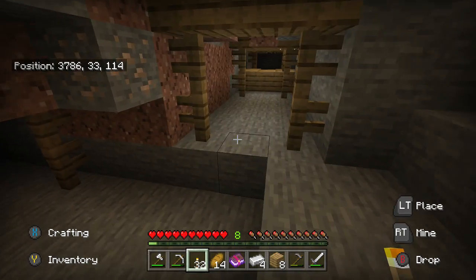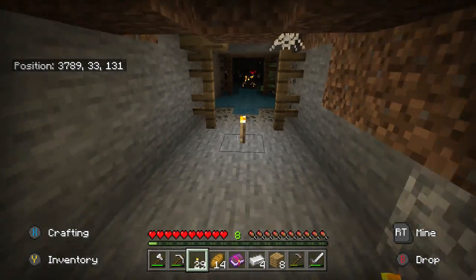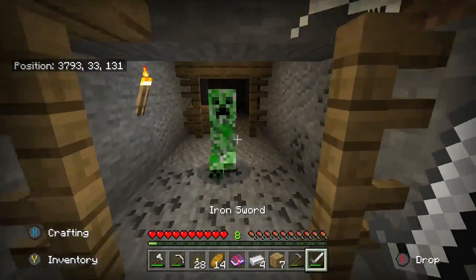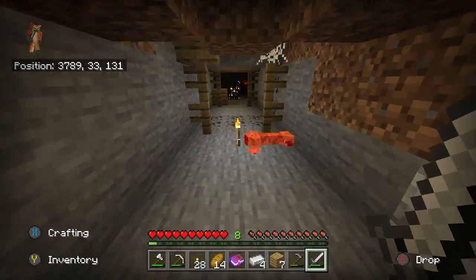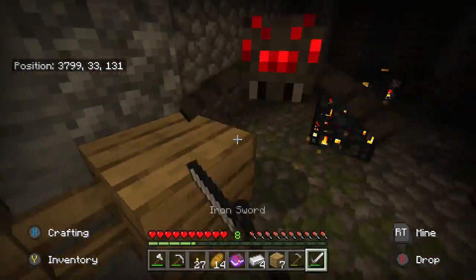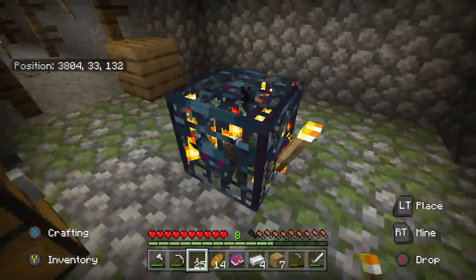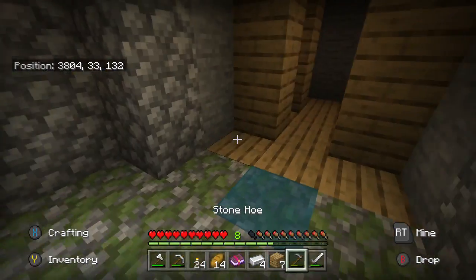Oh, new area! Oh my gosh, there's a spider spawner right there! Are we that lucky to actually just find one? Why is it glitched like that — there we go. Don't blow up please. I'm just going to run in there, place the torch, and then back out. Even though it's spiders they will still hurt me. Oh no, I took it out by accident — okay, I need armor so badly.